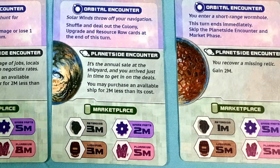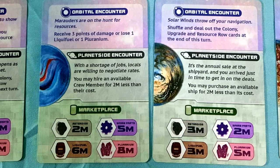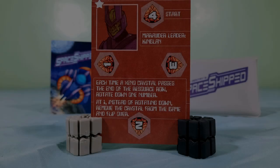Advanced planning is the key to the game. You never know what your orbital encounter is going to be, but you can predict some of the market changes, your planetary encounters, and which trade good and upgrade is going to leave next turn. However, you don't have the luxury of taking your time.